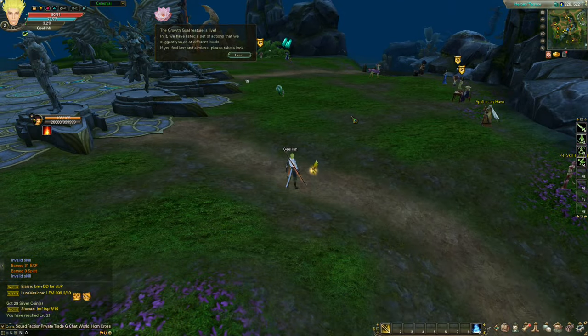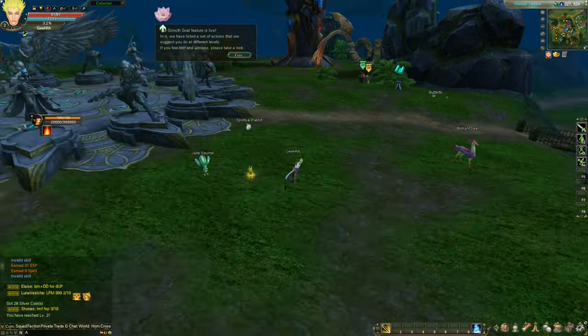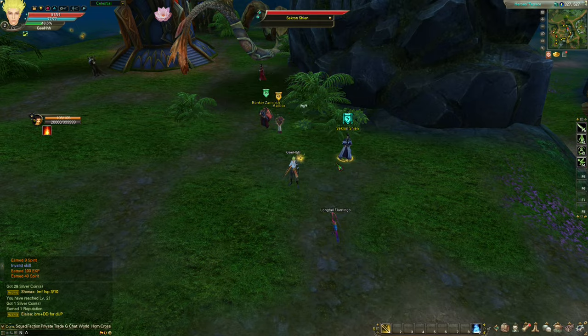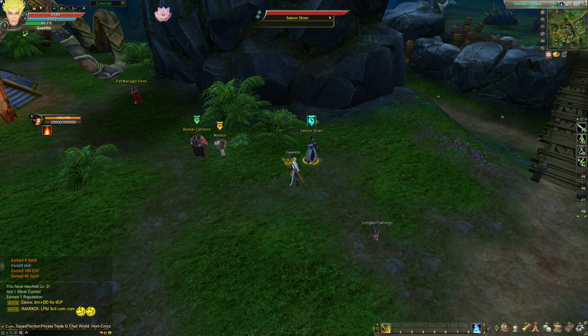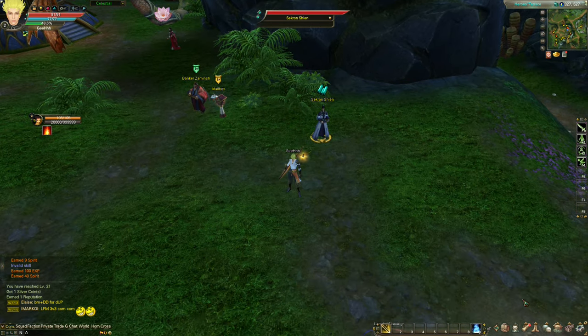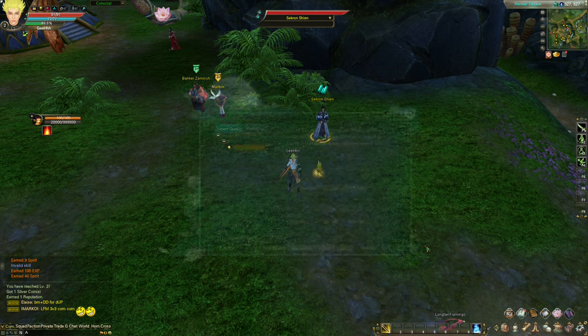I remember this place — it looks slightly different but it's pretty much the same. I think that's the quest. Let's talk to him. We completed that quest. Now we need to do this Cyclone Xion quest — Manifest Destiny. Where's our quest journal? It's teaching me how to open the quest list — press Q to open up the quest list. We're done with that quest.